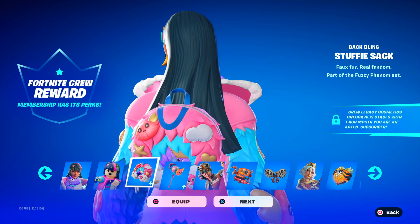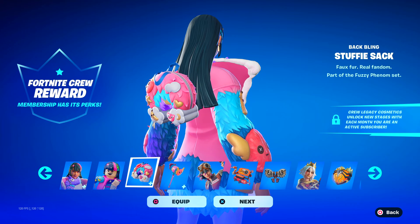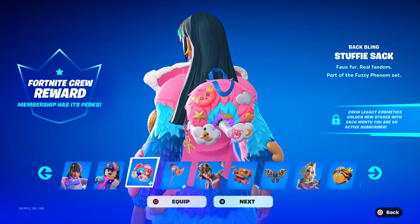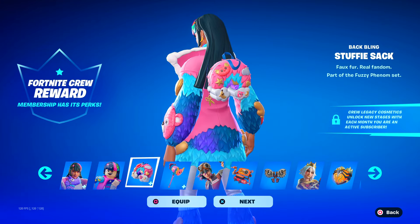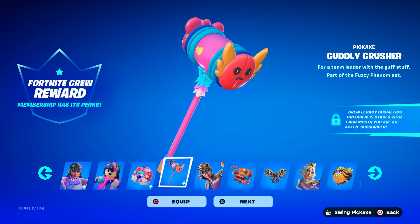What is this — the Stuffy Sack back bling? I think that's pronounced 'faux fur' — faux fur, real fandom. So that means like fake fur, if I remember correctly. Kind of awesome. I like that. There's also a little keychain there — clearly scissors. And here is the Cuddly Crusher, a Cuddle Team Leader pickaxe with the Guff stuff.